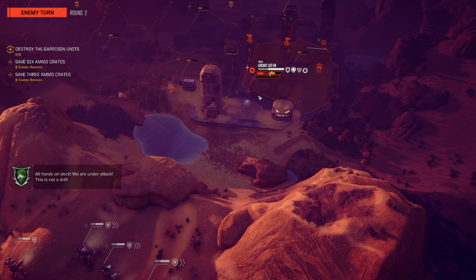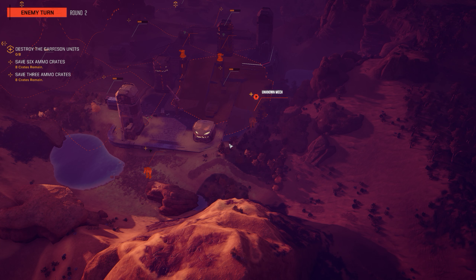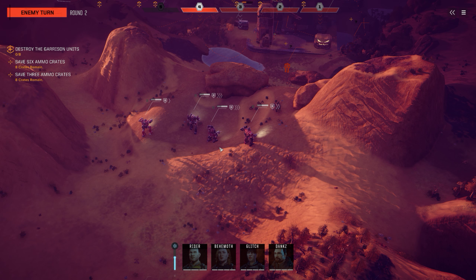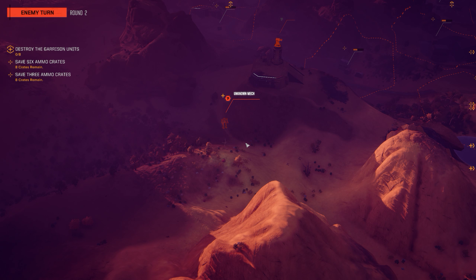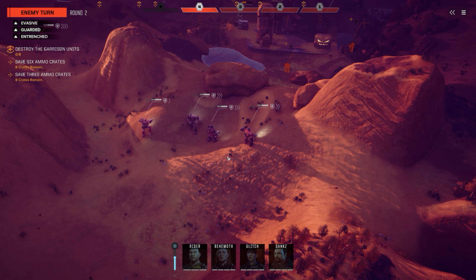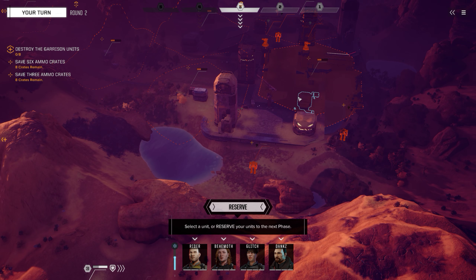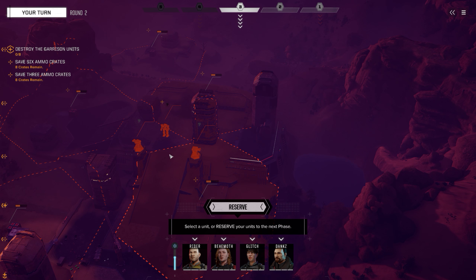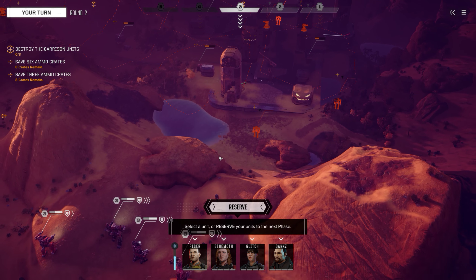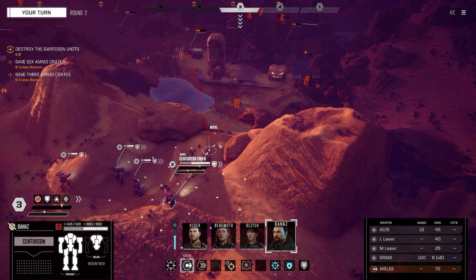Unfortunately they're light mechs, so all hands on deck - we are under attack, this is not a drill. Okay, there's another one here. Interestingly he showed up on the sensors. I think I still need to destroy that - tempting maybe to let him come closer, but no, those two turrets need to go.